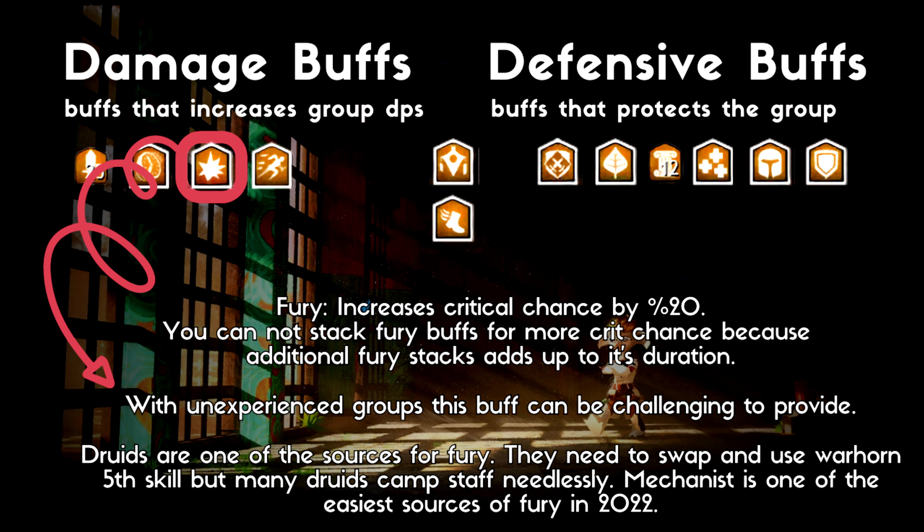The next buff is Fury. Fury increases your crit chance by 20%. The lack of Fury can really hurt your group DPS. A fun fact: conditions do not do crit damage in Guild Wars 2. One stack of Bleeding, let's say if it will do 10 HP per second, it will always damage you 10 HP per second. But conditions can get affected by Might, so 10 damage per second can become 20 damage per second — Might increases their pure damage. They still won't do crit damage whatever the condition is, so the damage per second which comes from conditions doesn't crit.